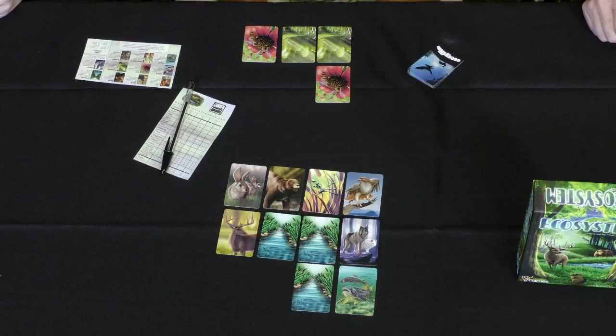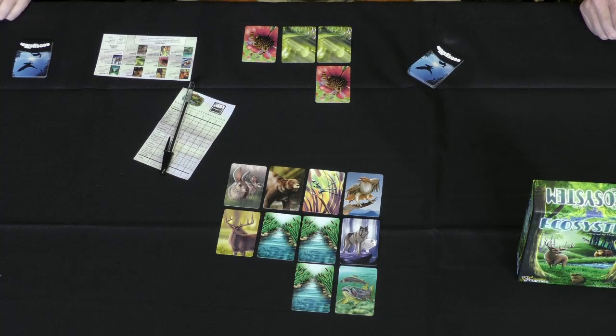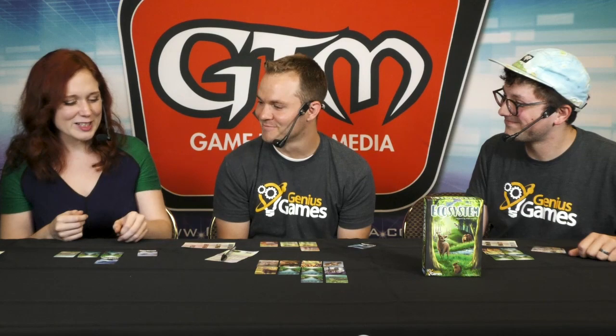One of my favorite things about this game is there are a lot of rules at first — 11 different kinds of cards — but they're really intuitive. The trout wants to be next to the stream, the bear wants to be next to the trout, the dragonfly wants to be next to the stream, and the bees want to be in the meadow. It subtly teaches you things about ecosystems. The predator animals want to be next to prey, and prey want to be away from predators. It's a fun little card drafting game that takes maybe 10 to 15 minutes. If you lose by a few points, you want to play again right away. It's really popular with families with multiple children.